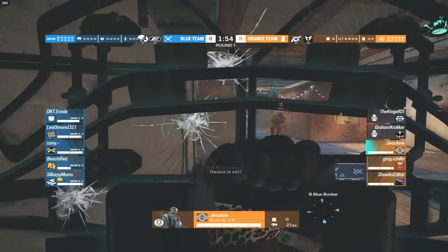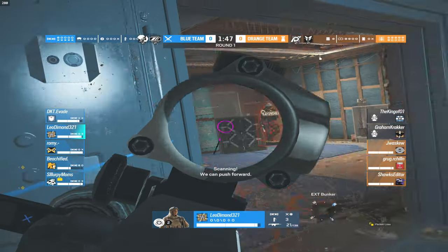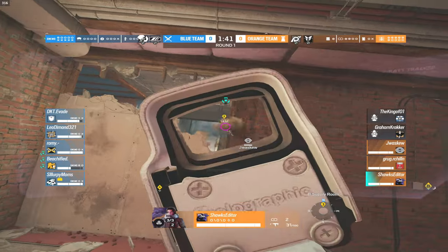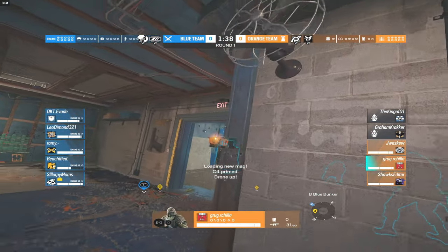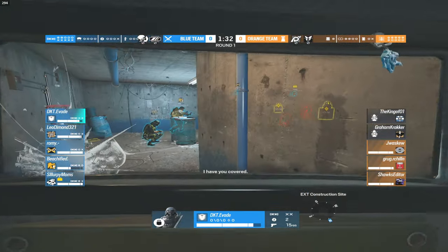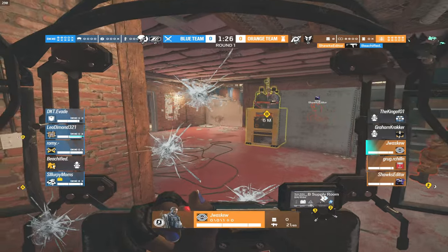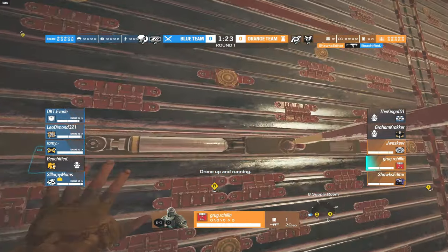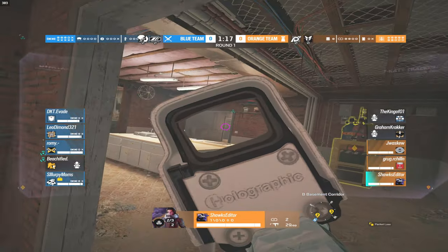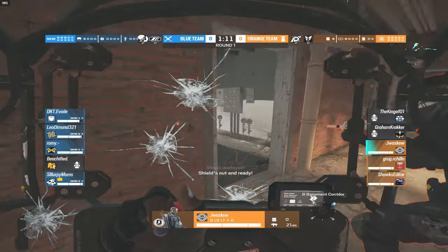Jay, the VIP, is really carrying his team right now. It looks like he might die — he's able to get up from the Air Jab and get that shield back. But he's got to be careful because Leo is priming another Air Jab and throws it right onto Jay's position. Off screen, Lion has taken a lot of damage trying to push the tower stairs, and Rami on Nomad is pushing the front side. Off camera, Fenrir is able to grab a kill.